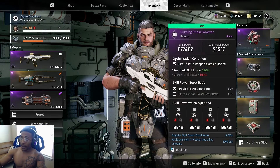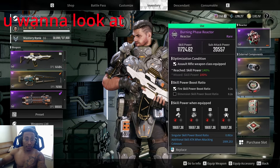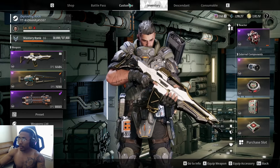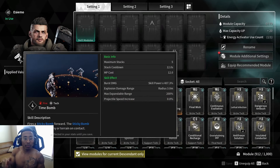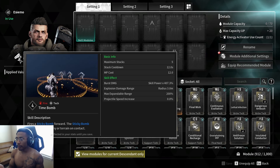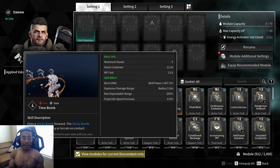That percentage is based on your overall skill power. For example, with this reactor the skill power says 11,724 — I need to go farm a better one for him. Our total skill power with him is 16,414, so our abilities are doing 407.3% of that skill power — that's how it calculates. The explosive damage range is only three meters, with a max extendable range of 200%.